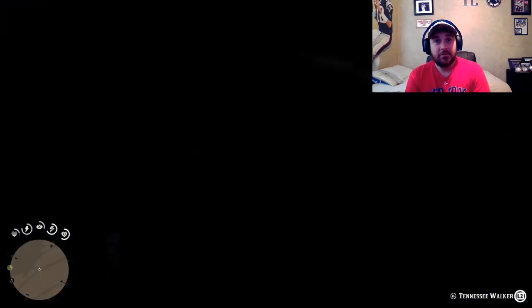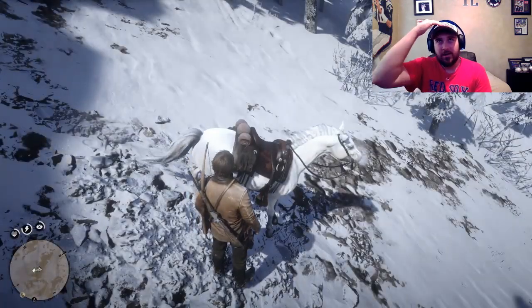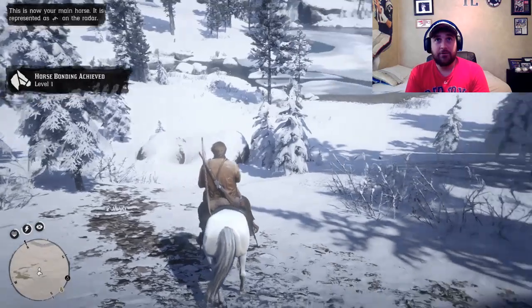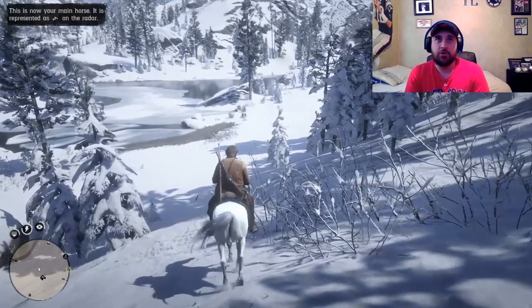I decided to pick a crappy horse to send out here because sometimes people lose their horse up in these bounds when they try to get her. I know how to get them back but I didn't care for that horse that much, so I sent out a worse one — not one of my war horses. I got her with the saddle, but same thing — she was still bucking and walking weird. She did not want me on her.